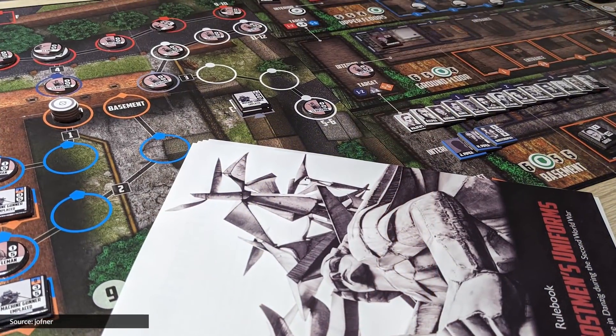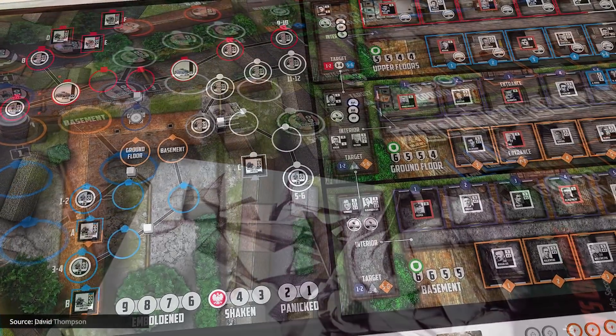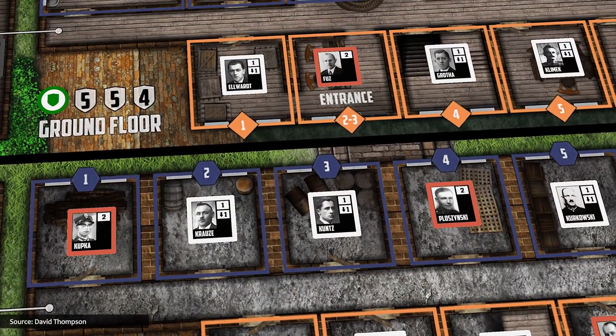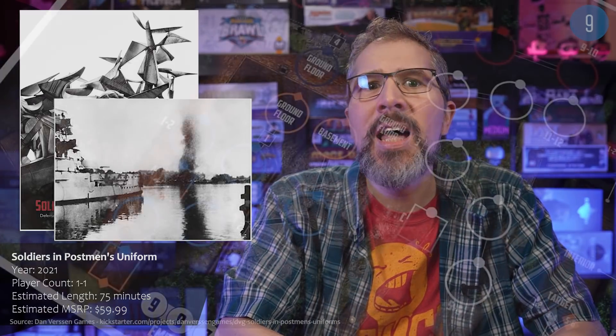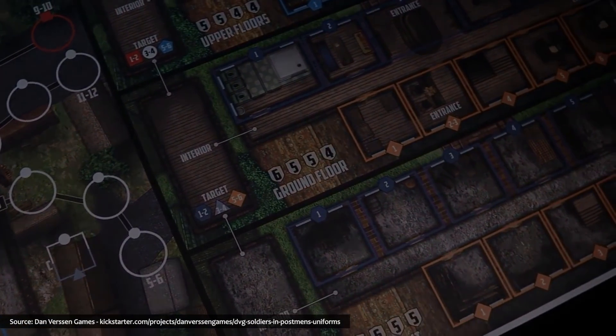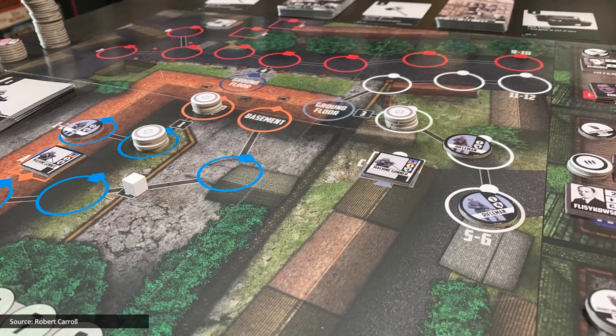From science fiction to historical nonfiction, we have Soldiers and Postman's Uniforms, a skirmish-level solitaire war game in which the player takes control of the valiant defenders of Polish Postal Office No. 1 in the free city of Danzig on the very first day of World War II. The defenders must fend off relentless attacks from Danzig forces and two German SS units. Based on the actual Battle of Westerplatte, it tells the story of post office personnel repulsing repeated assaults until forced to surrender after a day-long siege. There's no way to win — the player's score is based on the number of survivors.